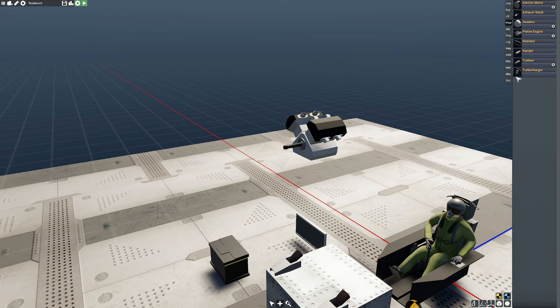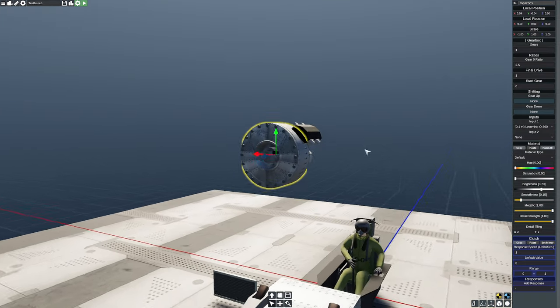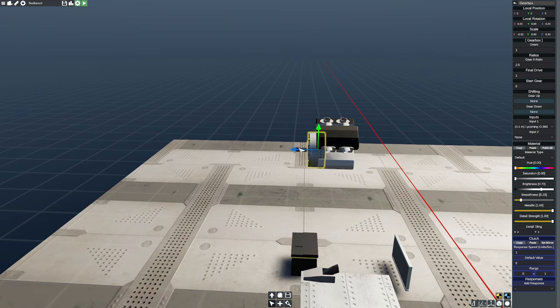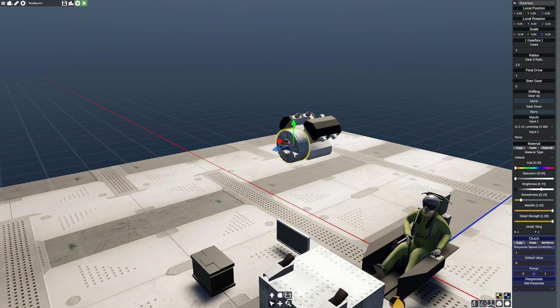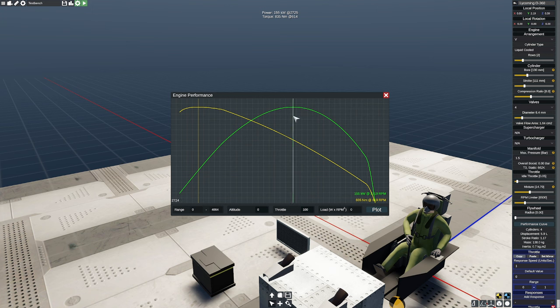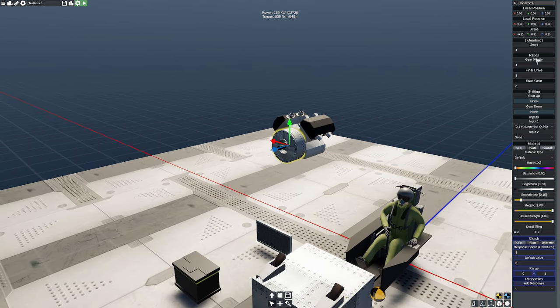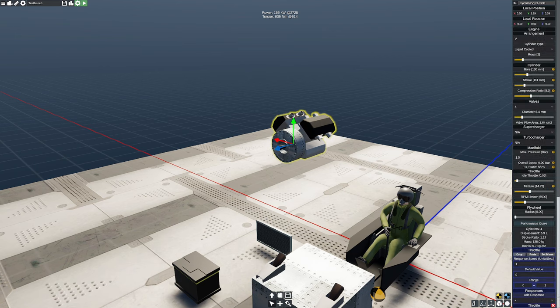We've got our engine. Now it's time to throw on the gearbox. When you deploy it, it's gigantic, so I'll scale it down — it doesn't need to be that big. The gearbox can be placed anywhere on the platform; it doesn't matter. The important thing is we connect it to our engine. We also have a clutch option, which is very helpful if you're building a helicopter. Since our engine's peak power is at about 2,700 RPM, our gear ratio will be 1. We can't plug a propeller directly onto the engine without a gearbox.